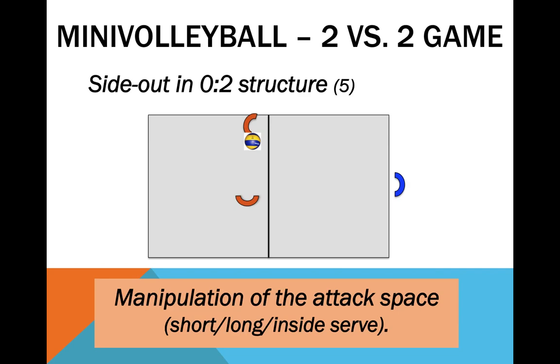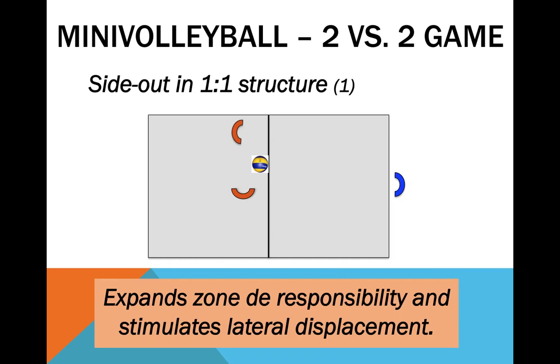Alternatively, it is possible to organize the side-out using a 1-1 structure. In this case, the receiver has to assume responsibility for around 95% of the court. Besides being a great way of enhancing his displacement ability, it also affords more chances to practice lateral receptions. The risk concerns the remaining 5%: if the serve successfully reaches short serves to the setter, there is a strong risk of losing the ball or not being able to organize the attack. It is up to coaches to create drills for stimulating the proper conversion of roles.